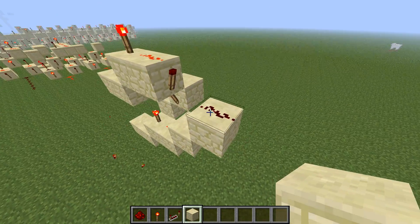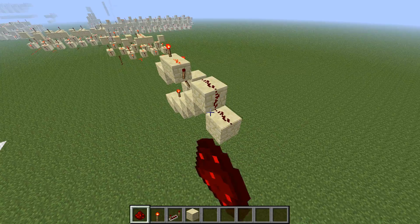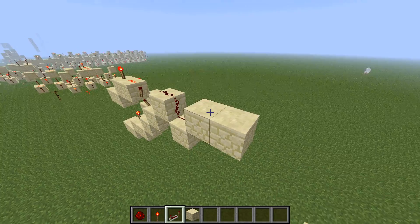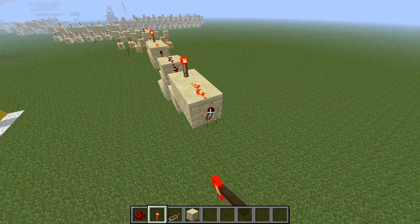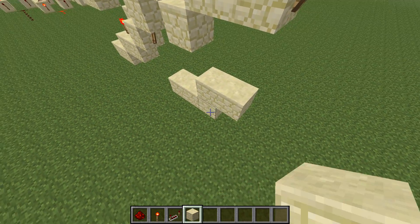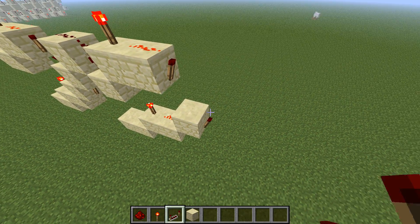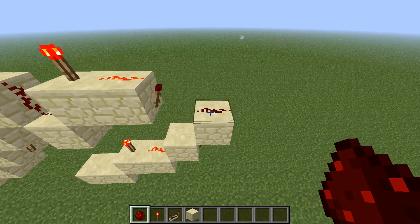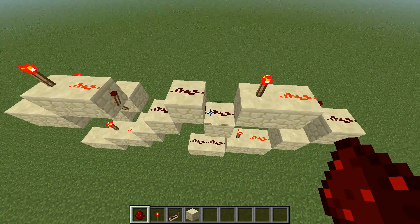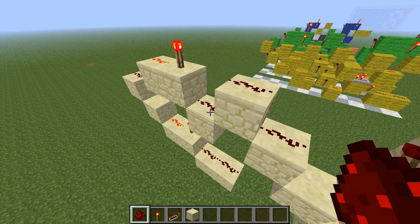Alright, so now we're going to take the output of this XOR gate and feed it into another one, because the full adder is two XOR gates. So we take the output, feed it into an input, put a torch, redstone torch. And then below we have our other input for the XOR gate — it comes up to the OR part. We go torch, redstone, block, redstone torch, block, and redstone. This is going to be the output of your entire full adder once we're done. Wire the inputs there — so this is going to be our carry-in wire.